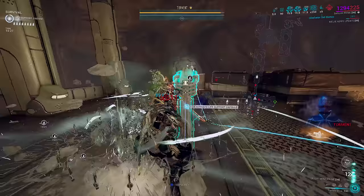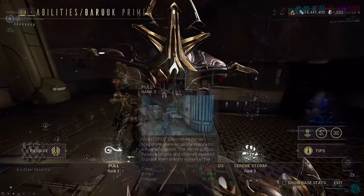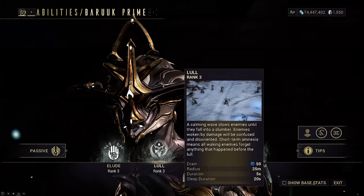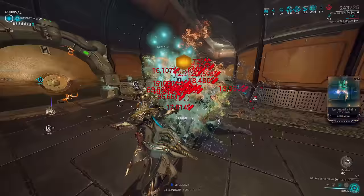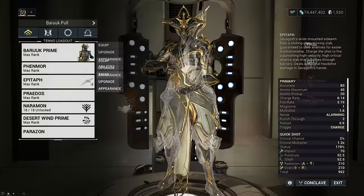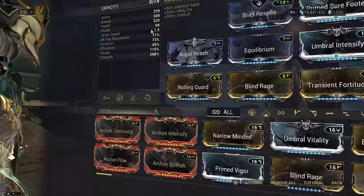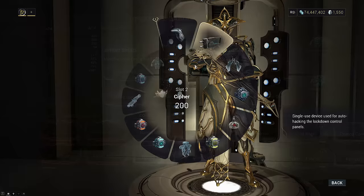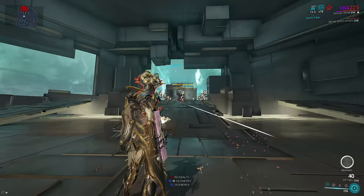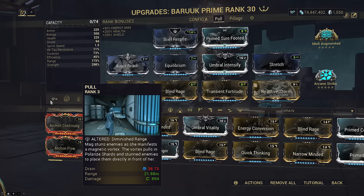Pull is perfect for fisting because fisting them directly is the only way to build combo. Watch as everything just helplessly gets dragged to you for the beating, reaching 12x combo. Desert Wind itself does 3.75x bonus damage — enough to destroy acolytes without stripping. Pull has the bonus of being cone-shaped with higher range than most grouping tools, letting you consistently pull enemies from only one or two directions from further away. Pull replaces Baruch's one on this build because Pull is also our shield gating ability.